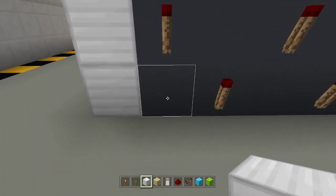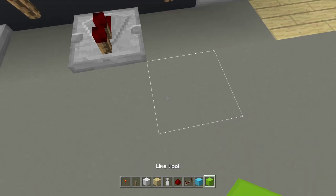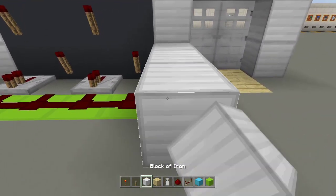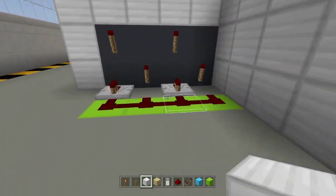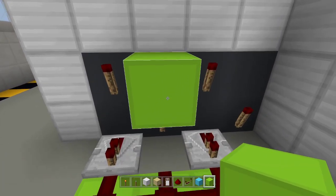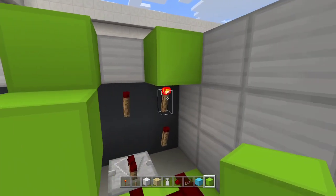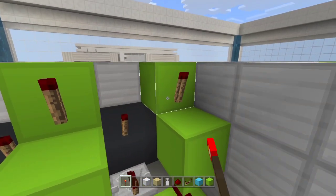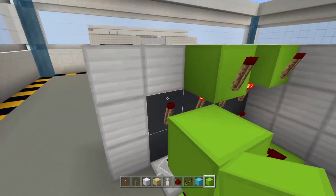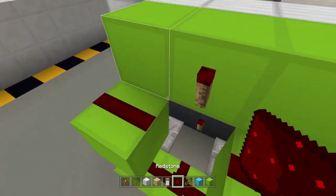Next, place a redstone repeater right here, just like that, and connect it with redstone dust. Place a wall here so you won't see the redstone. On the top, place a block, then a redstone torch on top, then another block on top of that. Place another redstone torch so it turns off. Place a block for the correct password position and add more redstone dust — there you go.